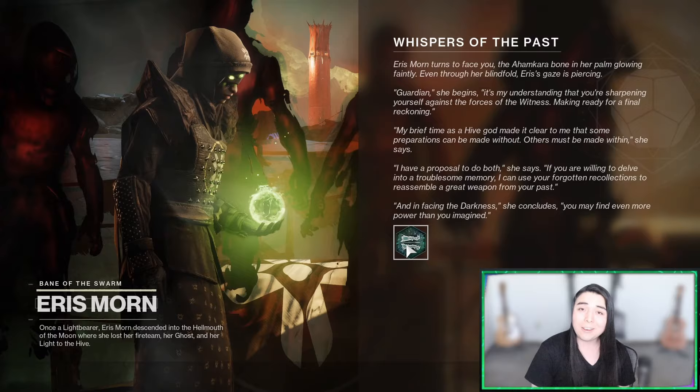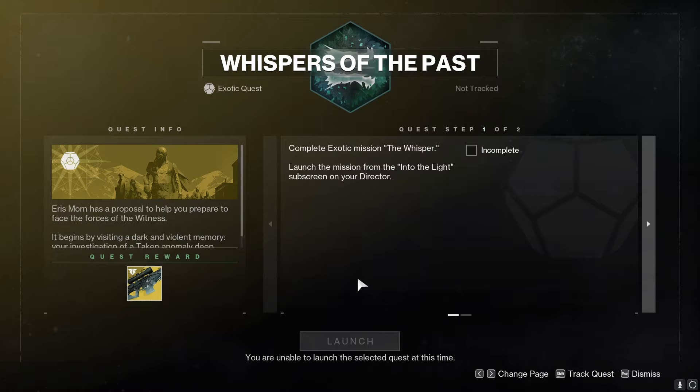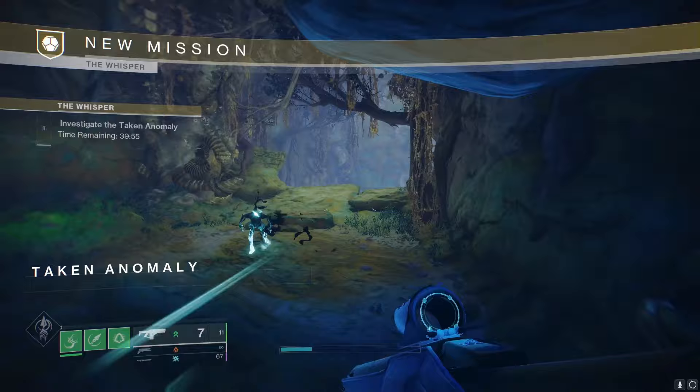Step number one is to go to Sanctuary on the Moon and talk to Eris Morn, as she has a new Whisper quest for us. After that, go ahead and launch the Whisper mission, and we're going to load into the planet Io. Please bring it back, Bungie.